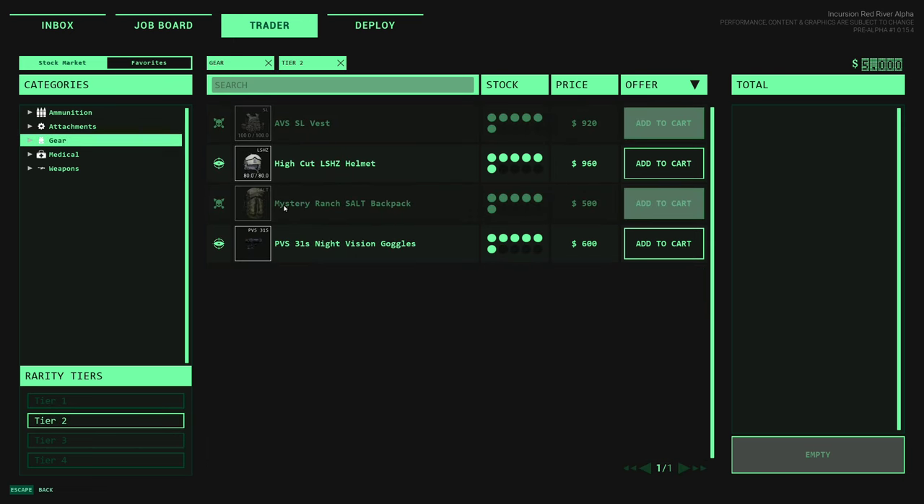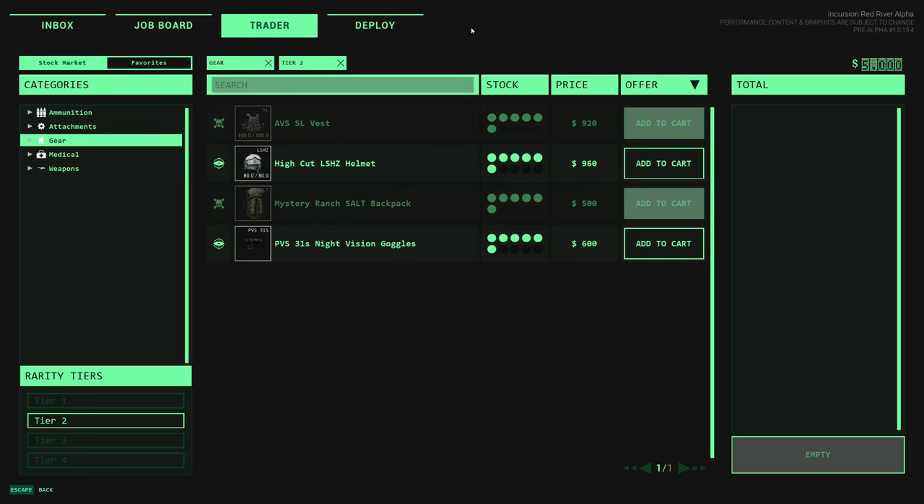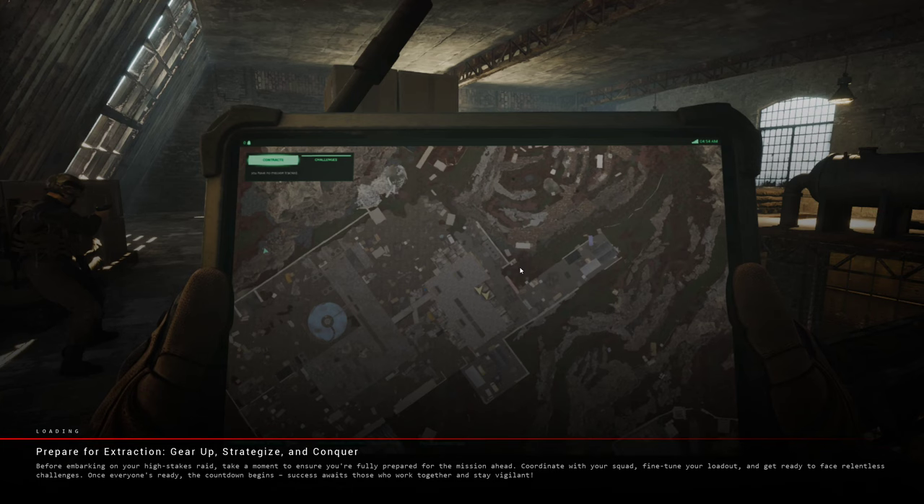Right now we have access to this stuff but I'm not going to spend any cash. We'll go straight into the mission. Oh, there's a custom and provided loadout option - interesting. Let's hit the quarry, deploy, and get right into it, see how this does.